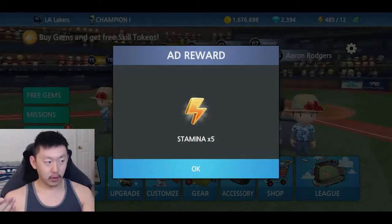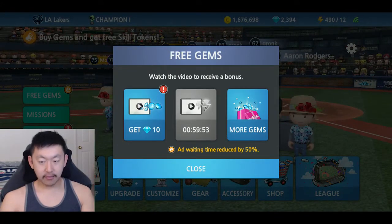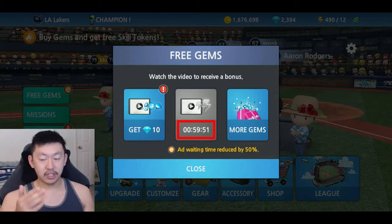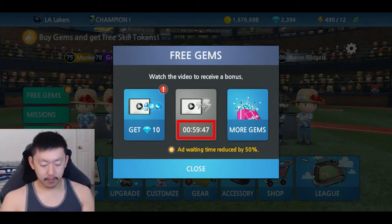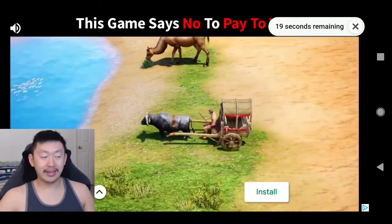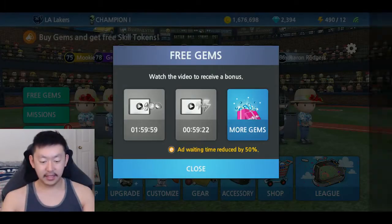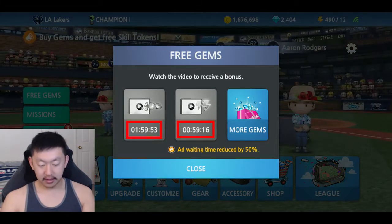So I finish this quick video, I get 5 stamina onto the board every hour. Normally I think it's 2 hours for these videos to come up. On the weekends, every hour — 5 stamina, 10 gems — watching another video, getting 10 gems. Easy, quick video, 10 gems. Press OK. So I come back in 2 hours and I get another gem video.